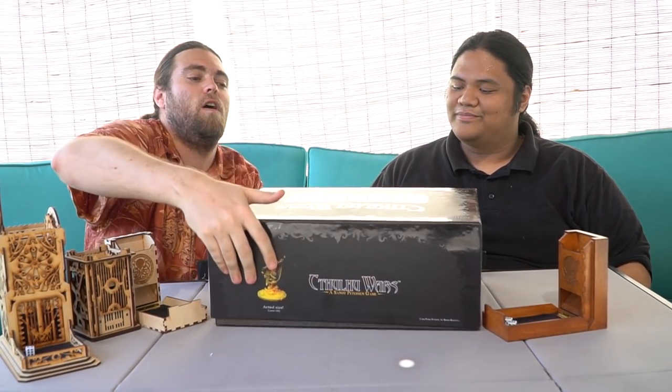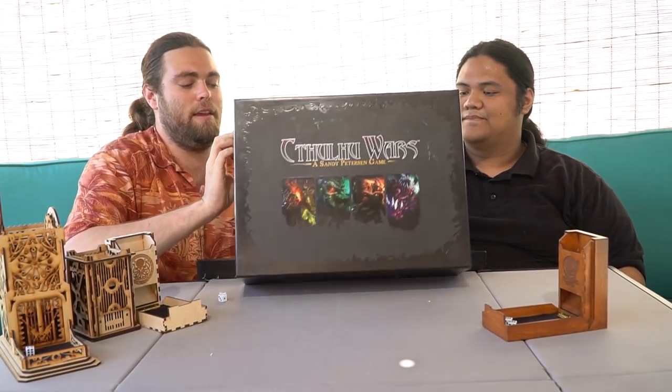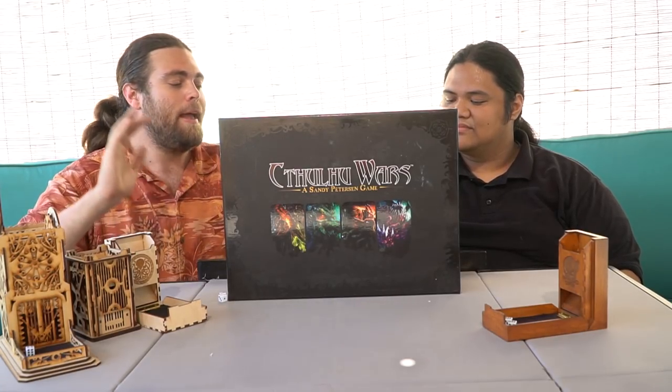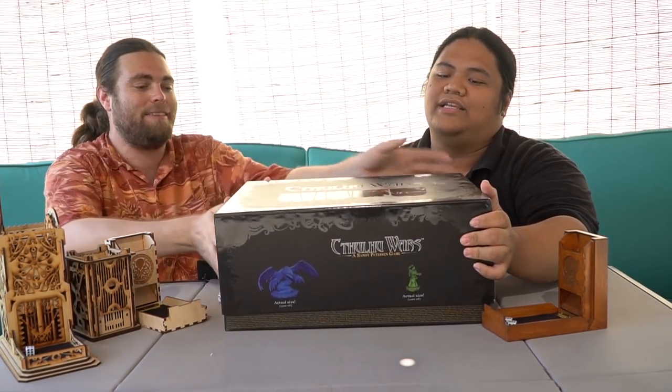I need both hands for this one. This is called Cthulhu Wars, by Sandy Peterson. This is a massive area control game. I liken it to Risk in how area control it works — minus rolling dice. It's more based on moving around the board and using your abilities to your advantage. Every single race has its own uniqueness, and it's a really beautiful game with really big, fat miniatures and tons of strategy and complexity.